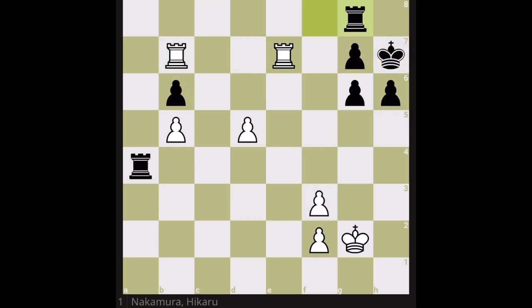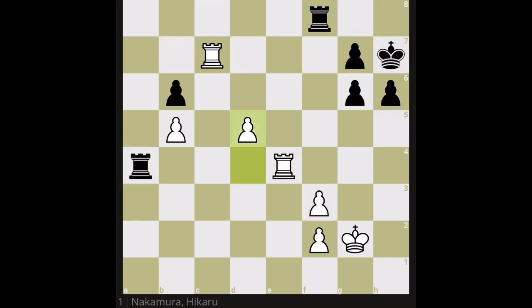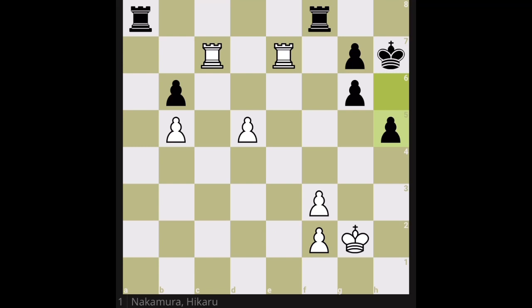But what happened in the game was that Levon didn't play that — Levon went in front of the pawn, and here there is a big change in the evaluation bar. Before, it was about plus one — not an easy plus one to convert — but right now it's plus four or five by the engine, because white has a very easy task: not only can white push the pawn, but also attack the g-pawn and threaten mate.